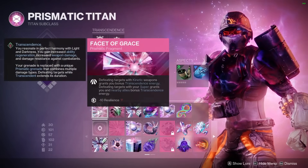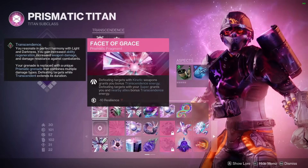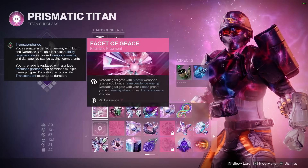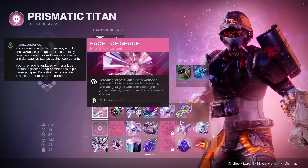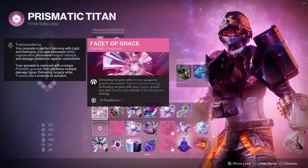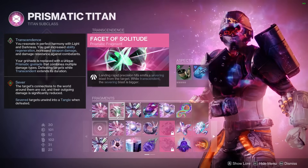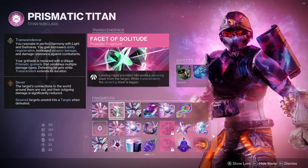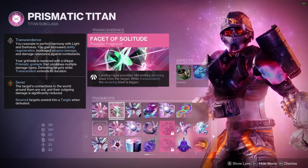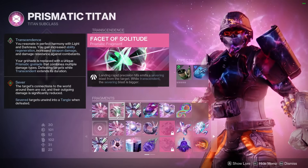For our fragments, Facet of Grace is really important since you're going to be using the Khvostov 99% of the time. Defeating a target with kinetic weapons grants bonus transcendence energy, and defeating targets with your super grants you and nearby allies bonus transcendence energy — increasing that transcendence bar from kinetic kills while also getting free energy from the super. Facet of Solitude: landing rapid precision hits severs enemies, and while transcendent that becomes a bigger blast. Sever is great for reducing enemy damage output and it's another darkness debuff that feeds into another fragment.